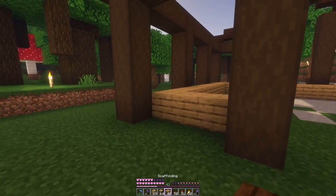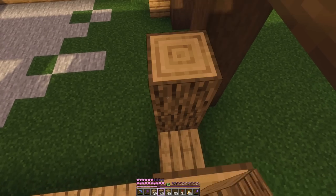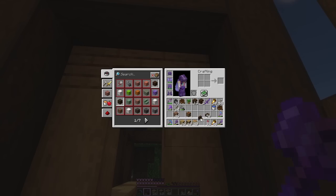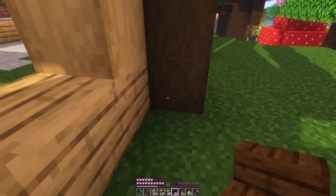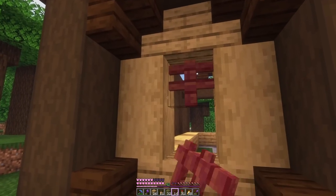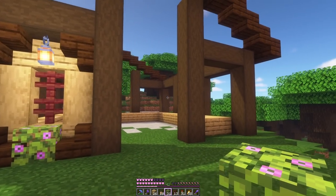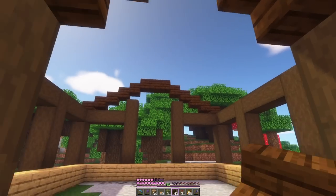We're gonna use oak and I'm thinking of having windows in the front here. I like using partly planks and partly stripped logs because it adds a little bit of texture. I think that will be good and we can add a couple of details and basically repeat it all around the sides, and then the front will stay kind of open like a big barn door.